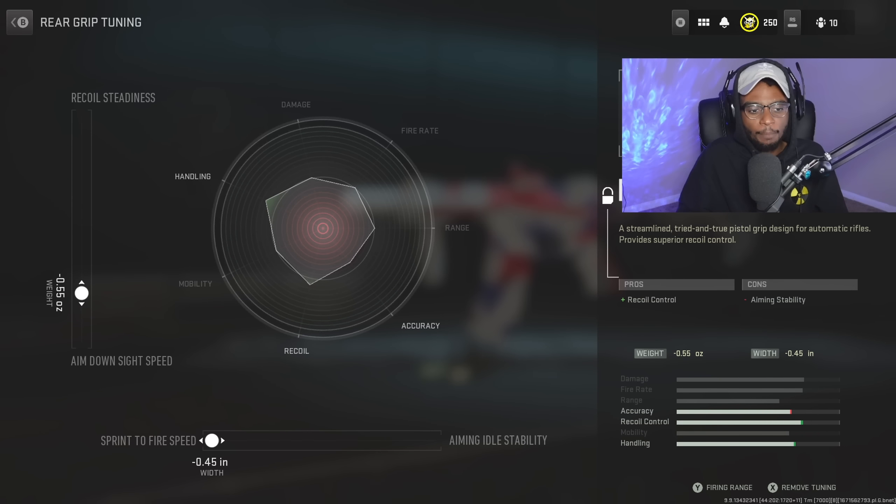For the tuning, we are going to bump up that sprint-to-fire speed to negative 0.45, and we're also going to bump up that aim down sight speed to negative 0.55, picking the best of both worlds here — close range as well as long range.